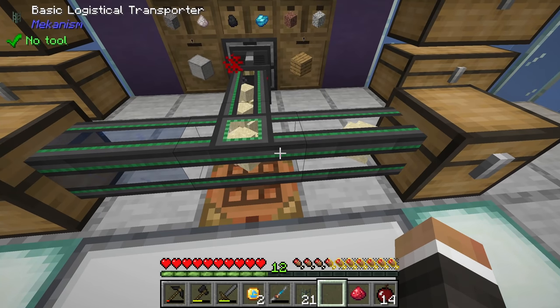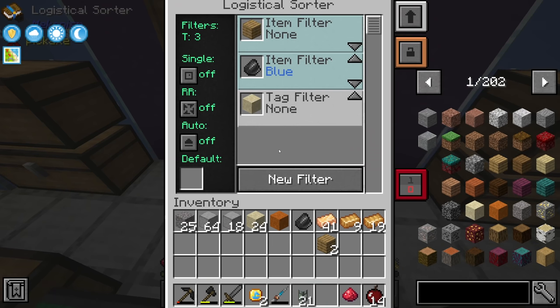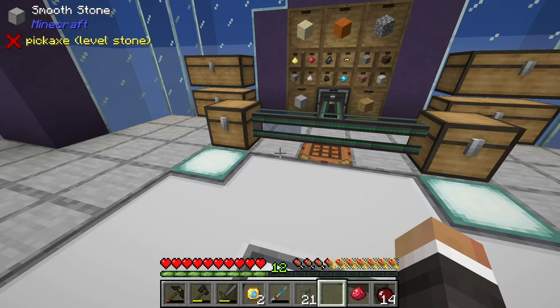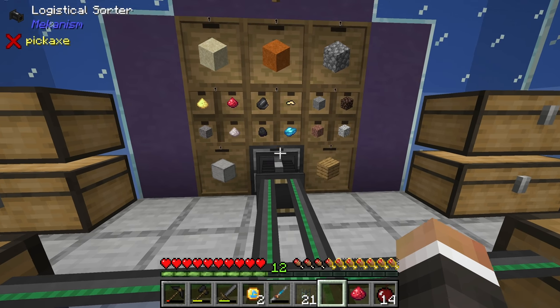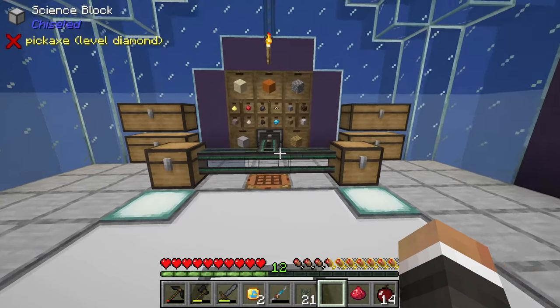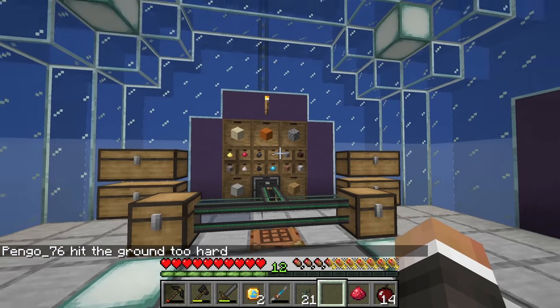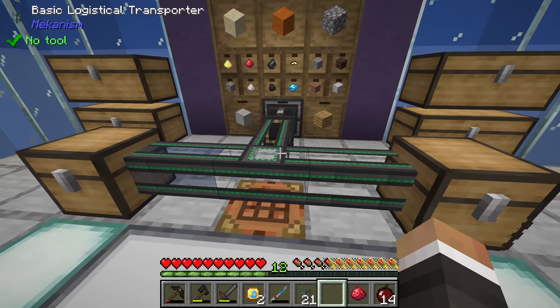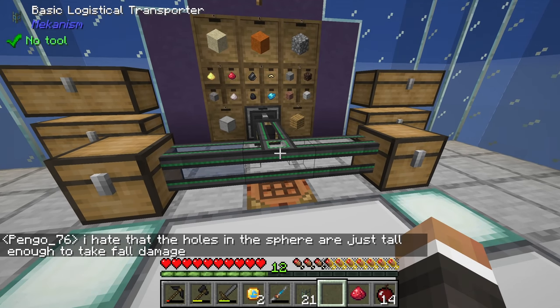Once we get our auto sieve set up, we could have the logistical sorter extracting from the drawer controller, change the pipe next to the auto sieve to cyan, and it will automatically pull all sand out of their respective drawers and send it to the auto sieve for sifting. The idea is that one sorter can send to multiple different inventories, helping us filter things to where we want them to go.